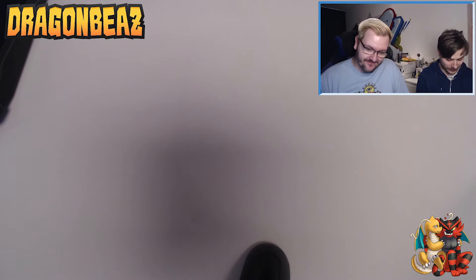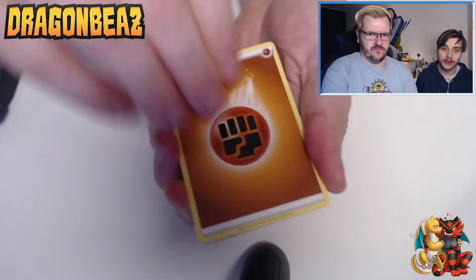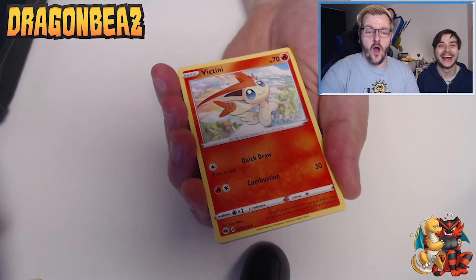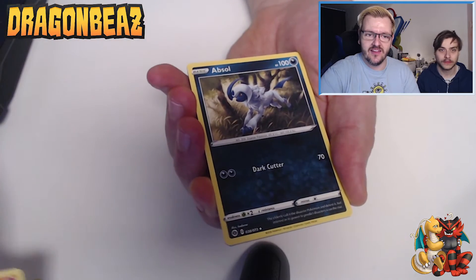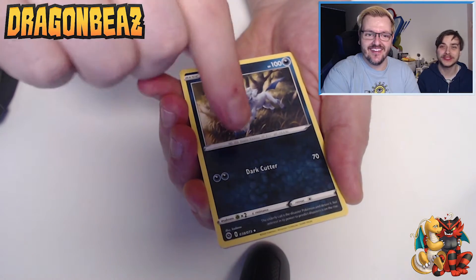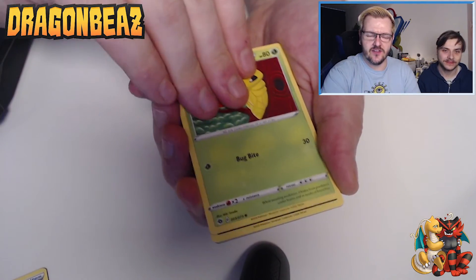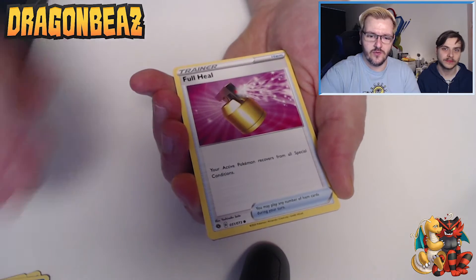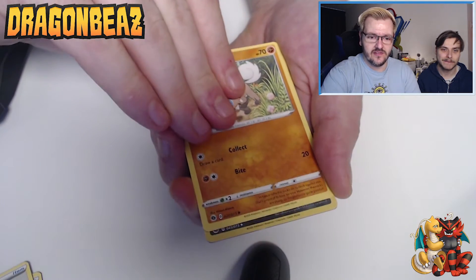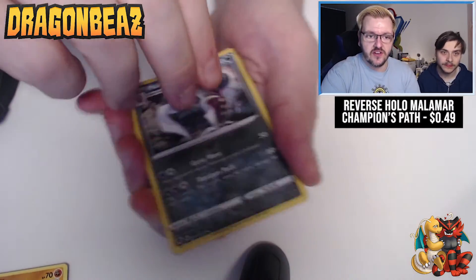Last pack! Here we go — one, two, three, four. We've got fighting energy. Oh that's cute — Victini, how is Victini only uncommon? That's so cute. Great Ball — oh that's pretty too — Kakuna, Ekans, Scraggy, Full Heal, another Rock Ruff. Reverse holo Malamar.